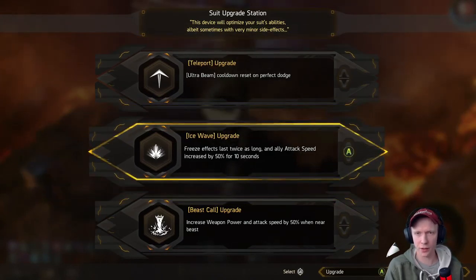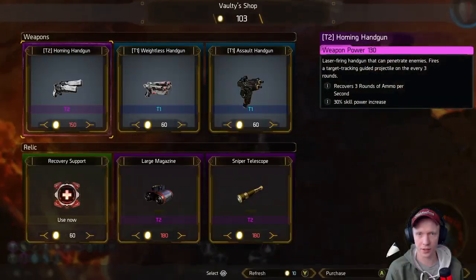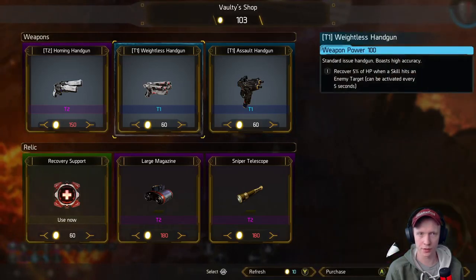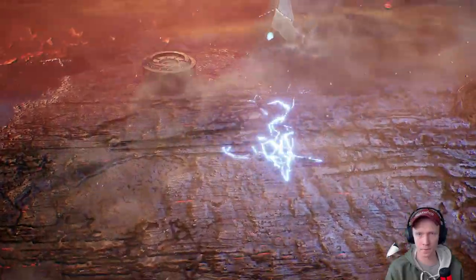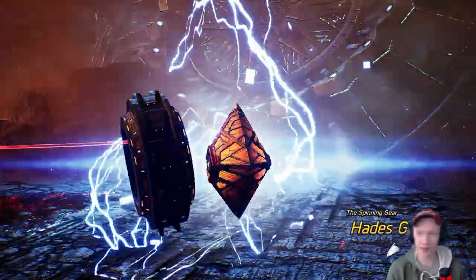Ice wave — ultra beam cooldown reset on perfect dodge, I don't need that. Let's get the attack speed. Kind of broke — I'm at full health, so I don't need the recovery support. Looks like it's a big lot of nothing. Is this the boss I had last time? Hades gear — oh you can't even see it, but it says gear there you go.